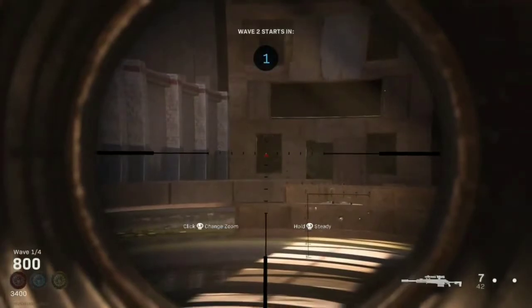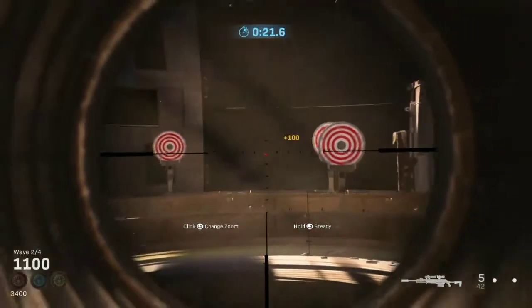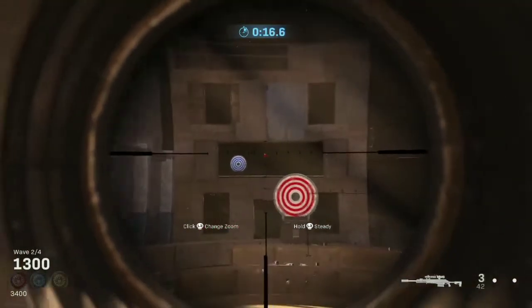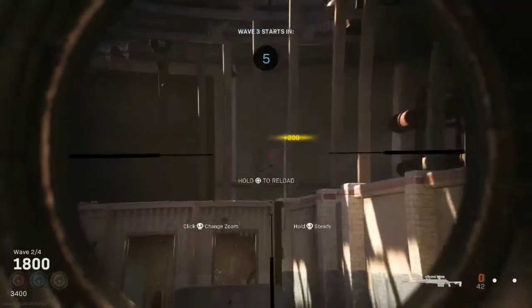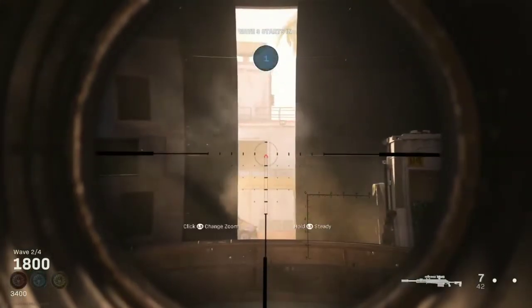For the second wave, wait on the bottom left corner — there's going to be a collateral that pops up there. Then go to the top left while waiting for the middle collateral. Go for the single ones, then wait for the collateral on the right.